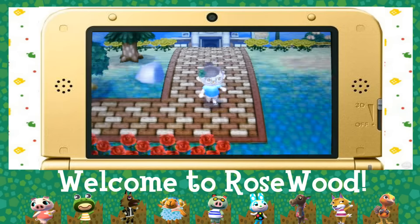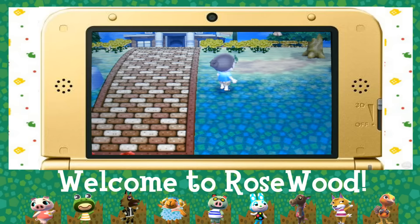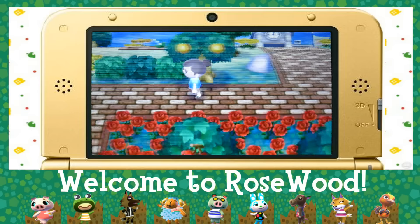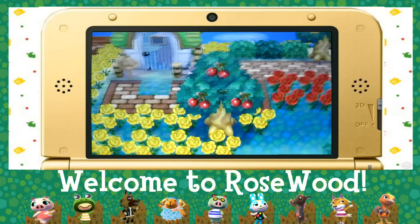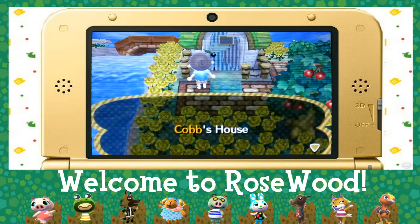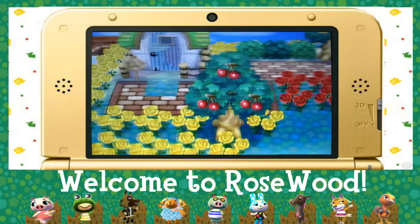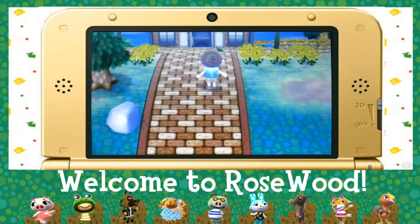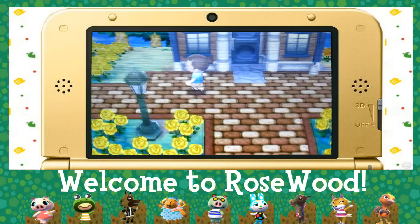Here is the town hall. This is the only path in Rosewood that has three squares along. This is where Marshall used to live — I'm a little upset that he left, but there's nothing I could really do. This is Cobb's house. He's a pig, he's relatively new, he's pretty nice. I quite like him. I'm not sure if he's going to stay permanently, but he's alright.